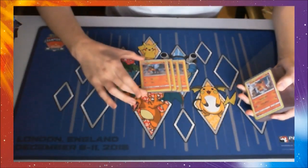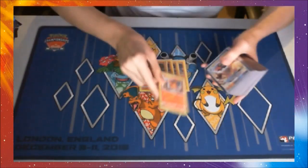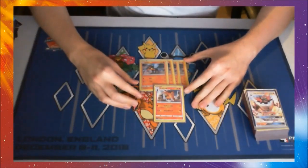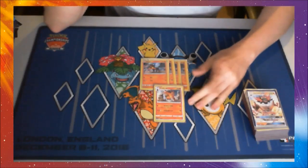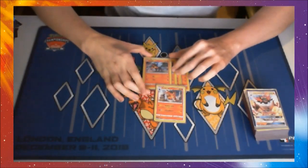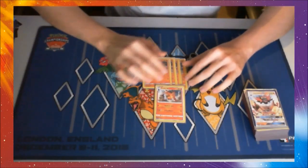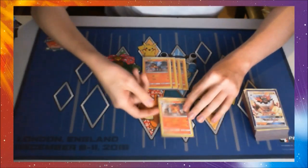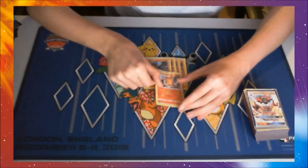So to start with, we're running 4 Litten and then 1 Torracat. The 4 Litten are pretty standard — 70 HP, 1 for 10, 2 for 20 style attacks, nothing crazy, just your standard attacks. Worth noting, the basic has 70 HP, which is a little bit over what we have been expecting over the past couple of years, so you can really tell that Pokemon are trying to push this evolution style format.